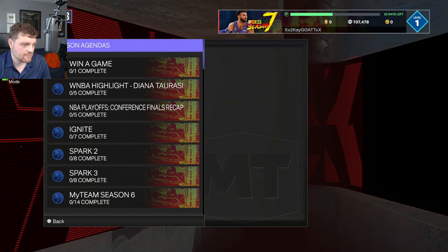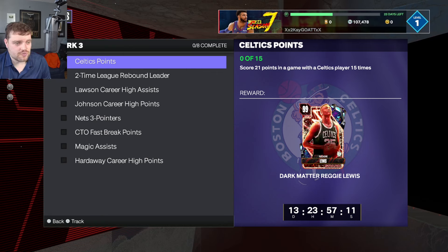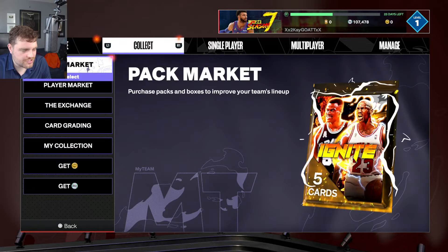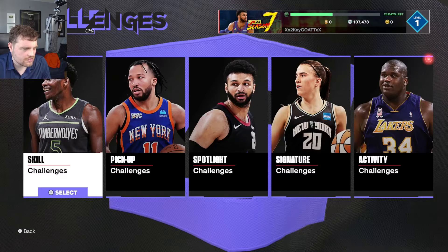I'm going to look at the agendas and see what you can combine. So we got Spark 3 — I didn't do any of Spark 1 to be fair. For Spark 3: score 21 points with a Celtic player 15 times — that is the easiest way to get Reggie Lewis ever. If you have a Peyton Pritchard or a Derek White, who you can get so easily from these free challenges — I hope the skill challenges and spotlight challenges didn't go anywhere for the playoffs.